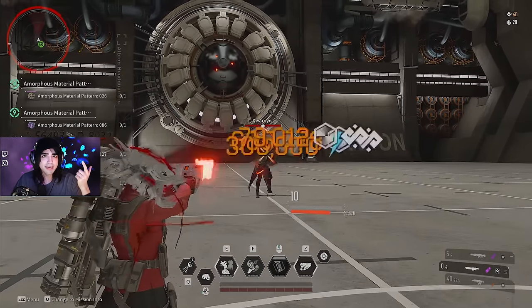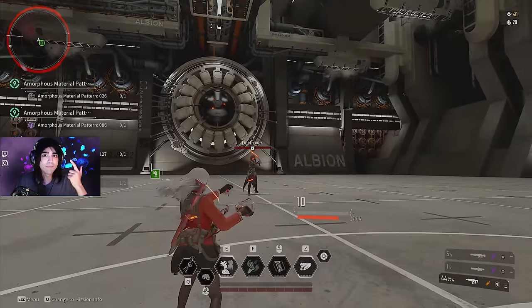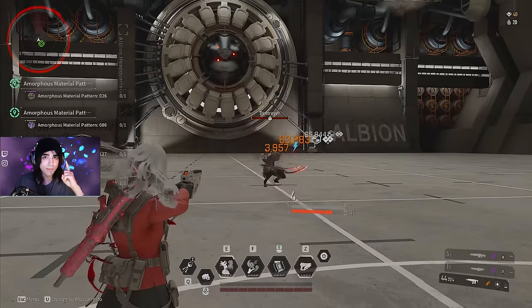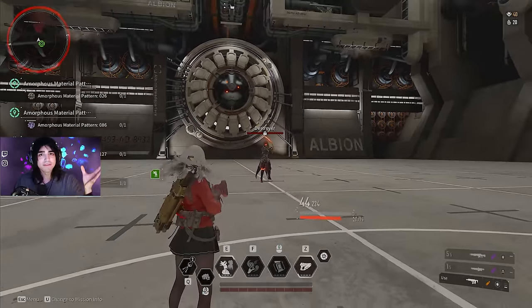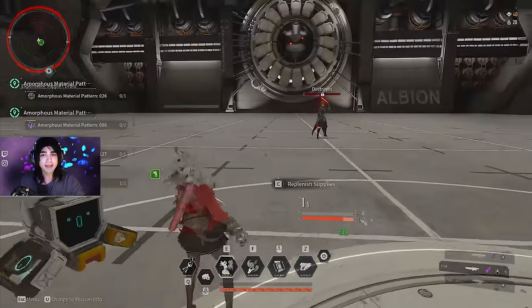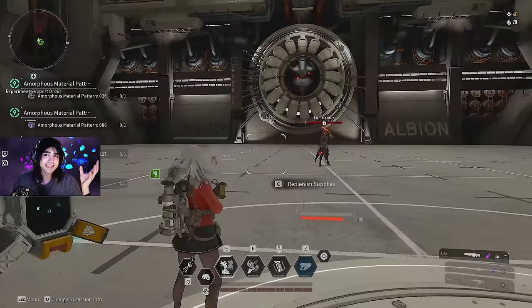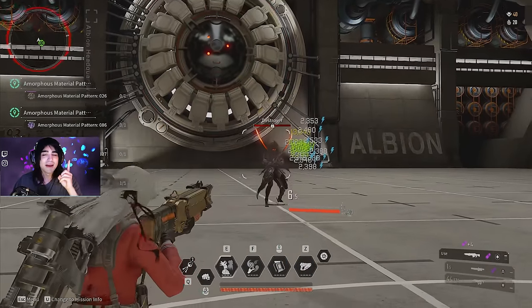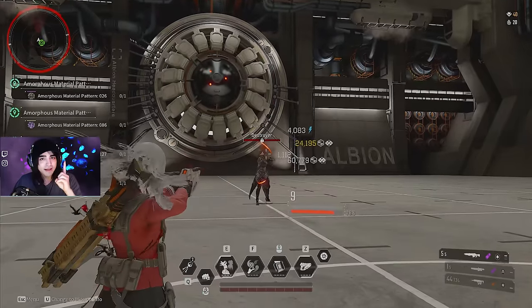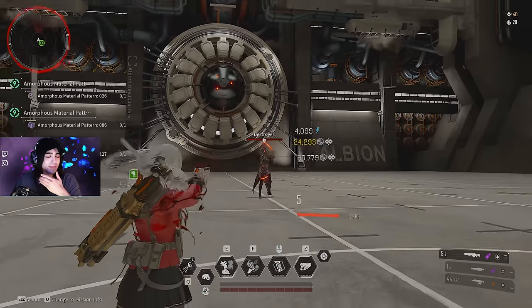For tactical rifles, it only takes the damage from one bullet out of the burst — so if your gun shoots three bullets, it's only doing one bullet's worth of damage. For beam rifles, it takes the base charge damage instead of the fully charged damage, so again, useless. And for shotguns, it takes one pellet out of the pellets — so if your shotgun shoots 15 pellets, it does one single pellet's worth of damage — completely useless.